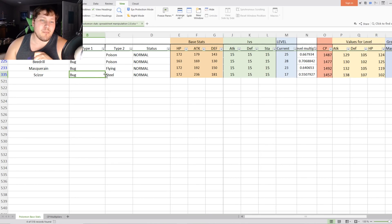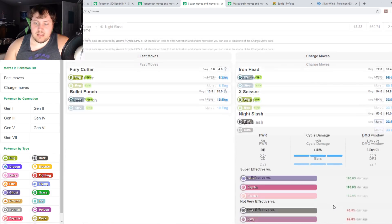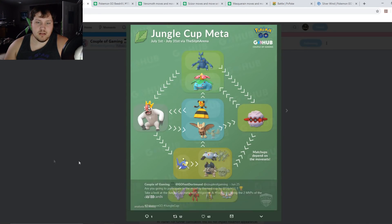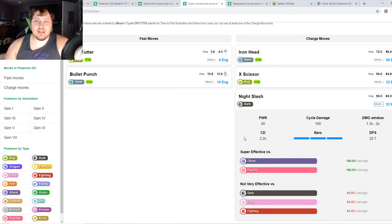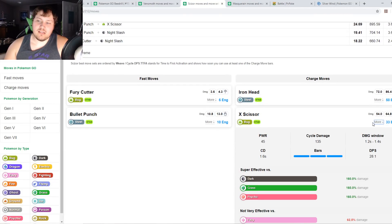Masquerain will deal the most damage of the three we've covered. Then Scizor with its Bug and Steel typing: 15/15/15 at Level 17, 1457 CP — the highest Attack, the highest Defense, but also the lowest HP of the four. Scizor hurts especially with Night Slash dealing neutral damage to pretty much every typing in this league. You won't encounter Fighting, Fairy, or Dark types — well, except maybe Heracross, which not everybody has, but Scizor loses to Heracross anyway since you'd run Fighting moves on it.